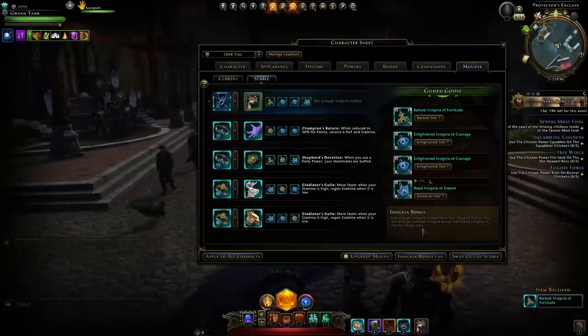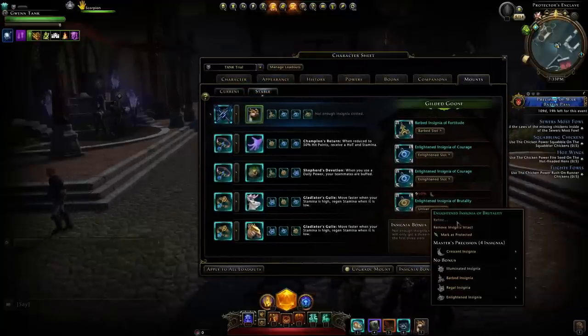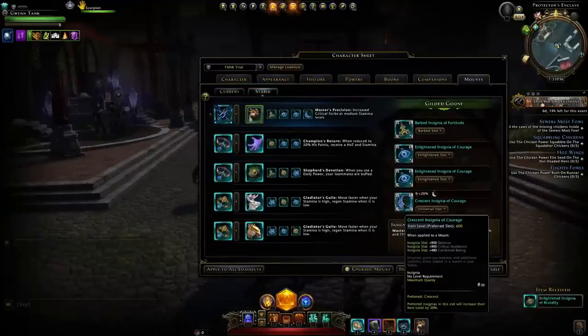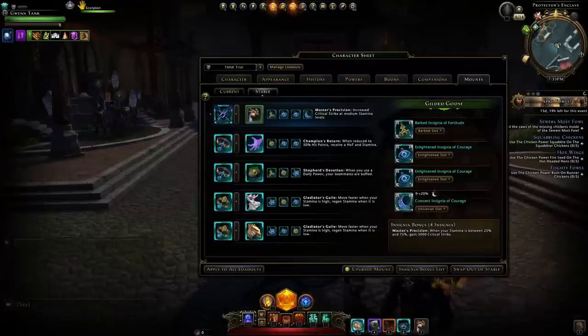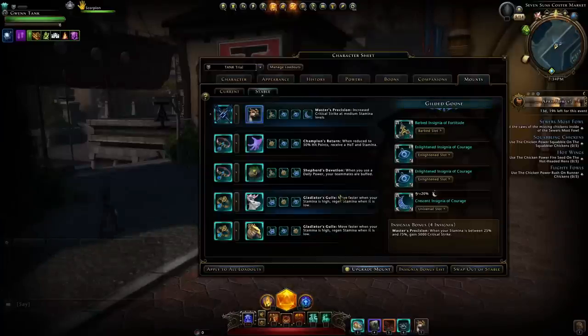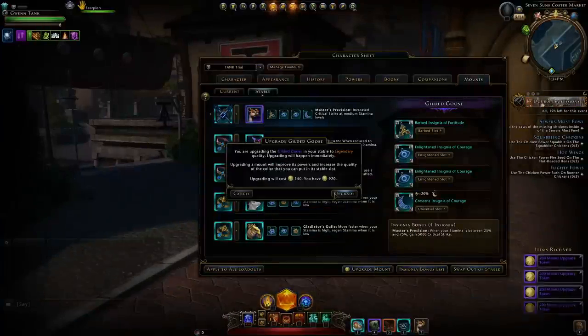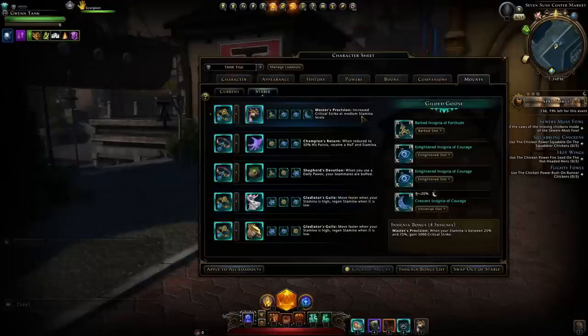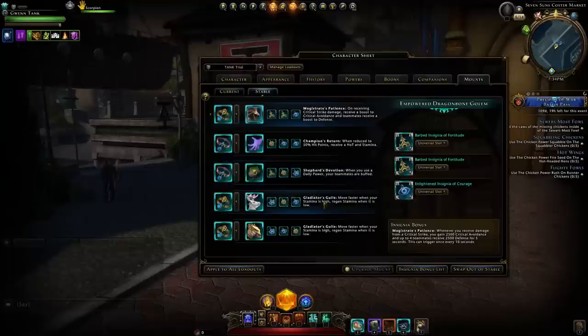In that last slot, only a Crescent works — Illuminated, Barbed, Regal, and Enlightened all give no bonus. The Crescent is the preferred insignia, giving 20 extra item level so you'd have 600 instead of 500. You'll have to upgrade the mount if you want to make use of the collar adjacent to it — if you want a mythic collar you'd need to upgrade the mount to mythic. For a tank, this bonus isn't worth using over something like Magistrate's Patience for the defense boost to allies.